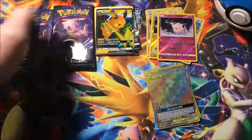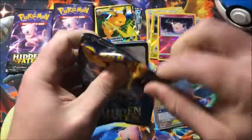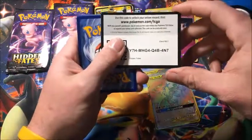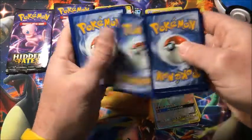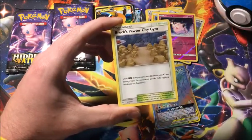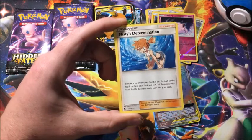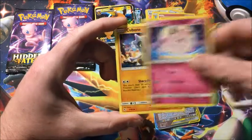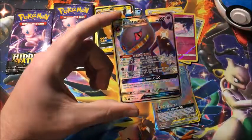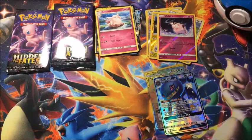We've got four packs left. The only regular card I need is the reverse Pokémon Center Lady — that's the only reverse I need to complete the regular card set, not counting secret rares. Pack seven: Brock's Pewter City Gym, Misty's Determination, Pikachu, Clefairy, Cubone, Jigglypuff, Eevee, full art shiny Bonnie GX, and the rare is a non-holographic Clefable. This is another one that's starting to haunt me.